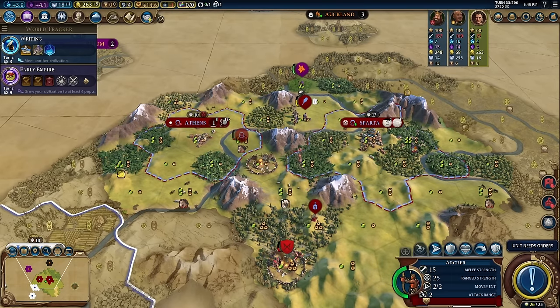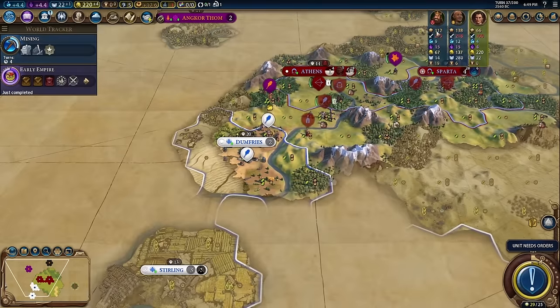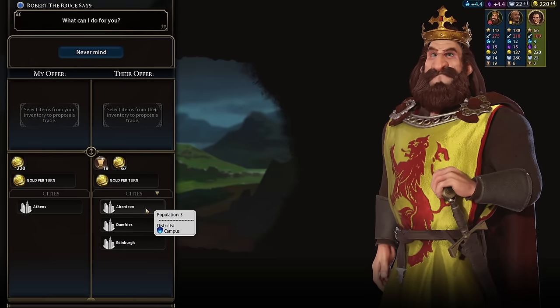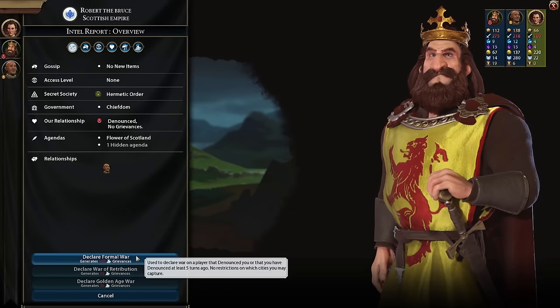We can go like this, get rid of this one — and that should have counted. Oh yeah, plus two. Let's skip before. There are nine science per turn. Let's go ahead and get them before they actually... no population. They have a district in one city and probably their capital.